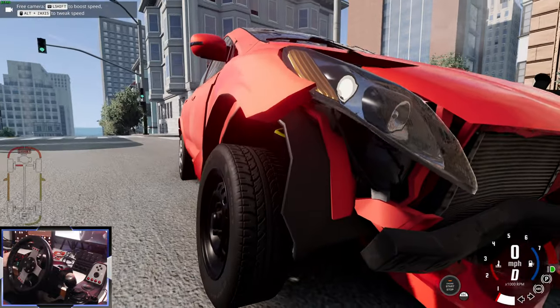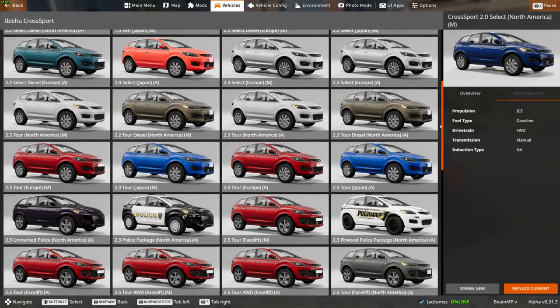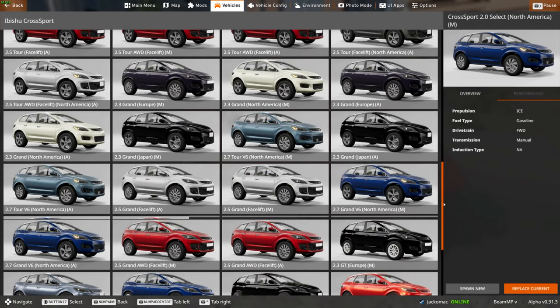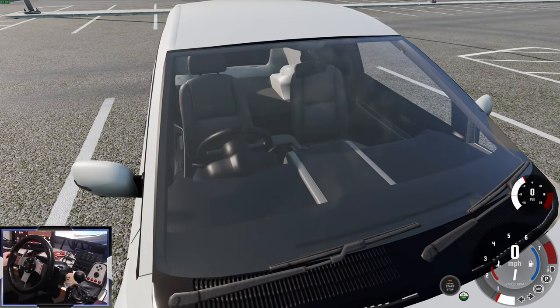I'm liking it — look at the light that's fallen off there. This mod has no less than 57 configs, including two prototypes. Let's check some of them out. The mod comes with both left-hand drive and right-hand drive configurations.